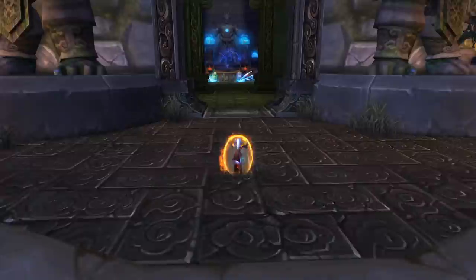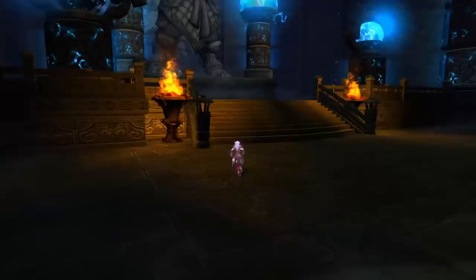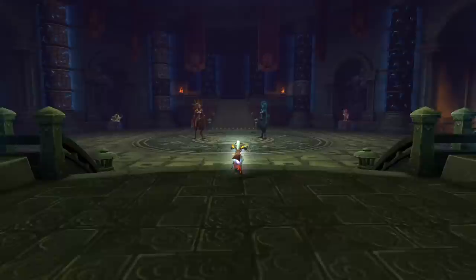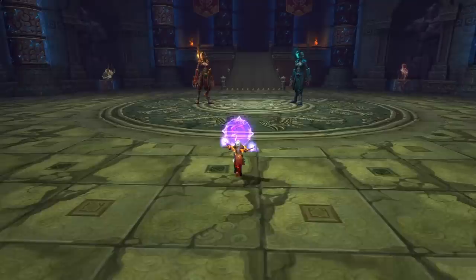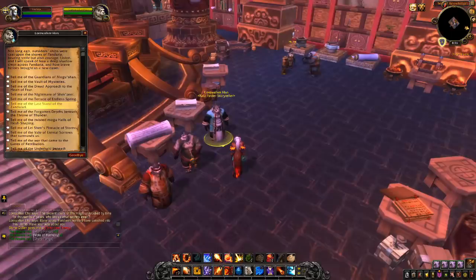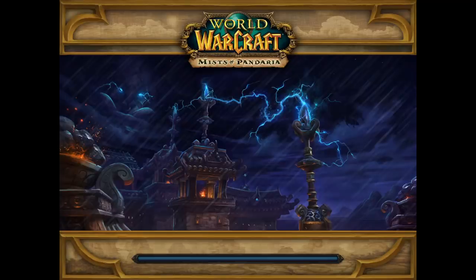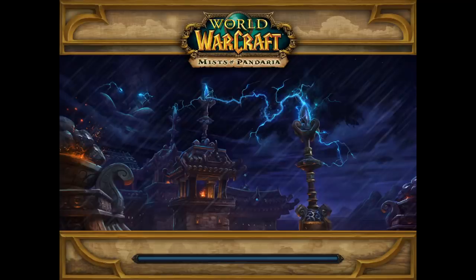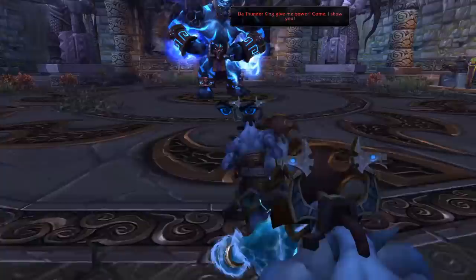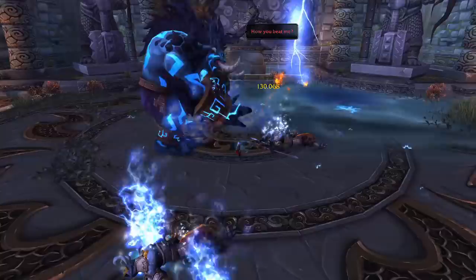Once you've killed the boss Iron Qon, don't leave the instance group just yet. We're going to proceed on and kill the Twin Consorts. You may be tempted to carry on and kill Lei Shen after, but I couldn't find any way to make that worthwhile for raw gold-making purposes, partly because of the distance to Lei Shen but also because of his immunity mechanics. There's one last boss we're going to do in the Throne of Thunder — that's Jinrokh the Breaker. You can access that boss by selecting the LFR option: Tell me of the Last Stand of the Zandalari. You can mount in this section of the raid instance, and it'll take you between 20 to 25 seconds before you can engage with Jinrokh.